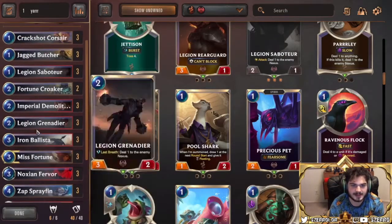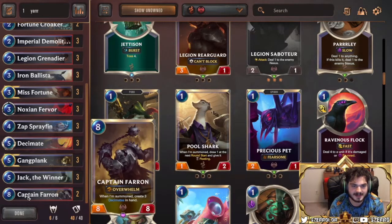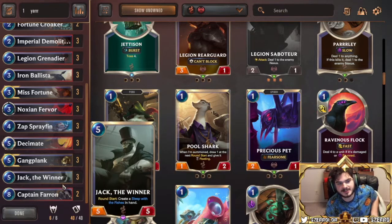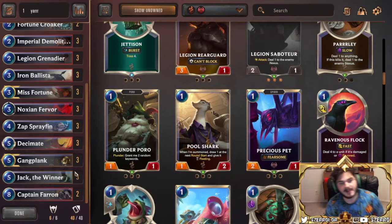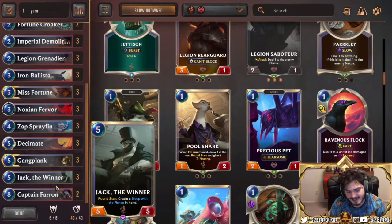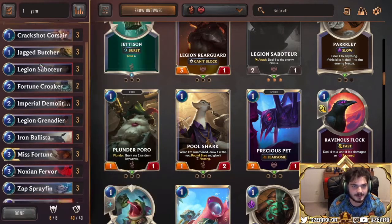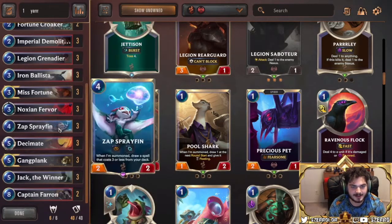Captain Farron is your big top end. A lot of games you're playing with a 38-card deck and you're never going to draw or play Farron — you don't get to turn eight in a lot of situations. But in the situations where you do make turn eight and have time to play Farron, Farron wins the game straight up. You play him and now you have three Decimates — that's 12 points of damage. If you somehow can't push 12 points in the first eight turns, you were losing that game anyway.